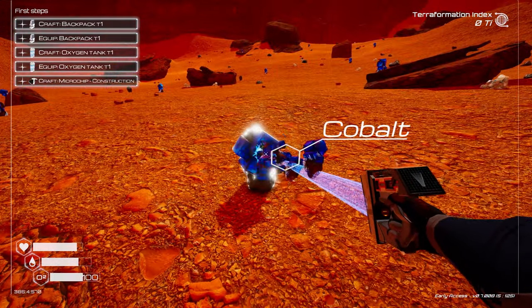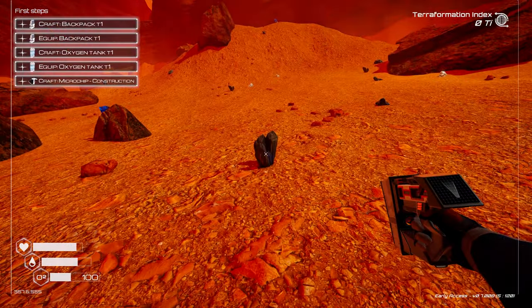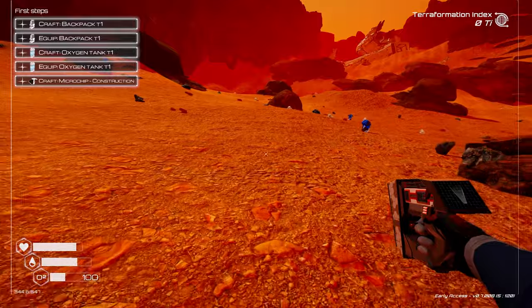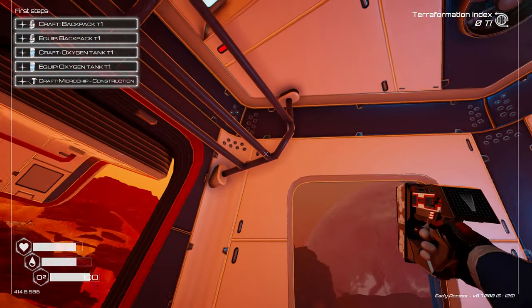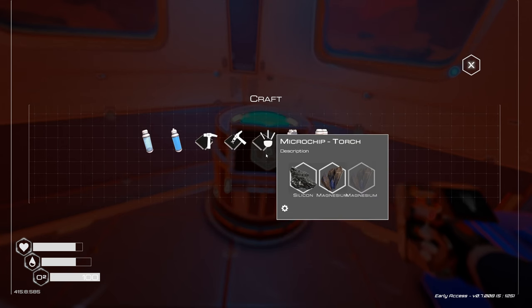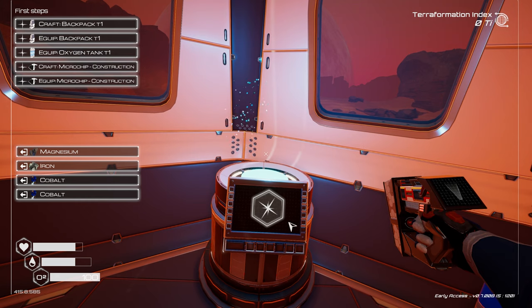Let's jump in and see how crazy we can get with the machines. Our first steps objective is to craft a backpack, equip it, craft an oxygen tank, equip it, and craft a microchip constructor — and that constructor is going to let us start our base. There is a whole base-building system; it really reminds me of Subnautica with these prefab-style windows. The development team is literally a husband and wife, a two-person team, and they've had really good reviews.